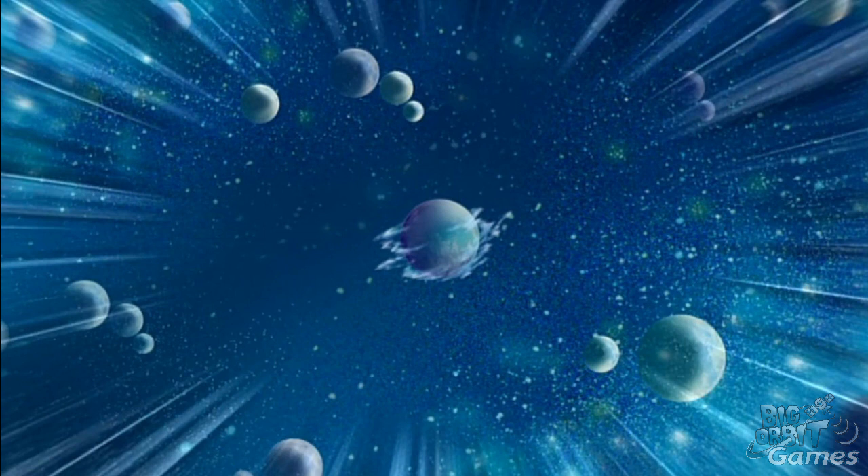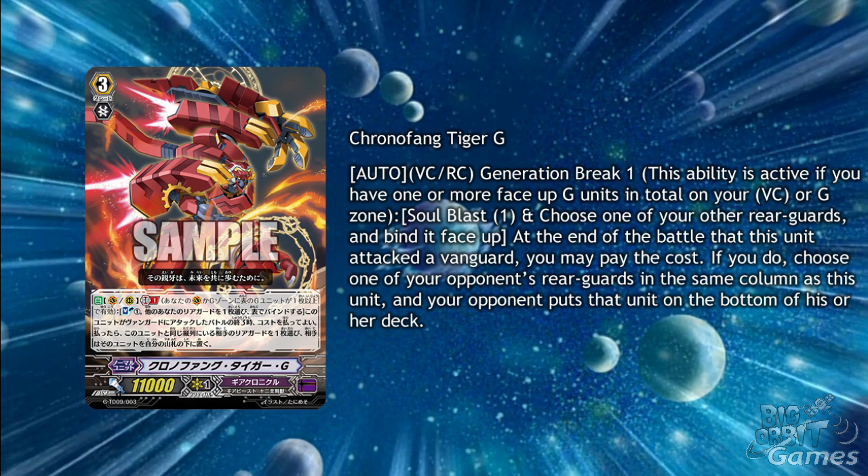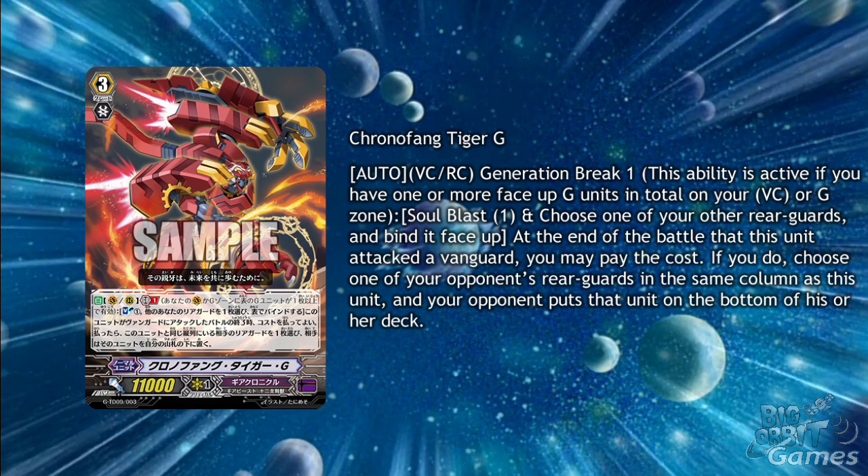Now we have a few cards for the 9th trial deck. First is Chrono Fang Tiger G. With an auto on vanguard circle and rear-guard circle, generation break 1, soul blast 1, choose one of your rear-guards and bind it face up. At the end of the battle that this unit attacked a vanguard, you may pay the cost to choose one of your opponent's rear-guards in the same column as this unit, and your opponent puts that unit to the bottom of their deck. It's really nice that you don't have to hit and it doesn't use counterblasts. Unfortunately, you can't choose Chrono Fang himself to bind, which would be nice to get a zodiac time beast in the bind zone. Even outside of Deus Ex Machina Demiurge, you can always have him in your deck for a full Chrono Fang grade 3 lineup. You can also use this to bind Steam Battler Ur-Wata to effectively make skill costs cheaper.